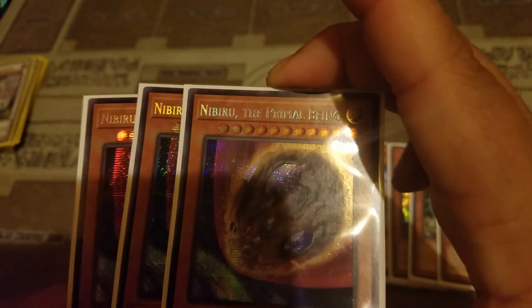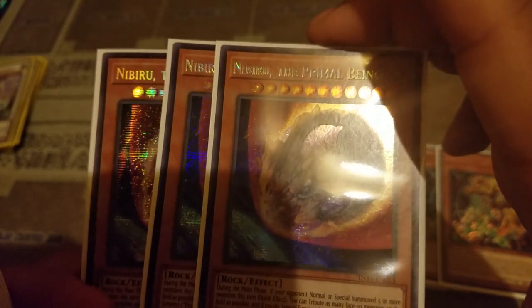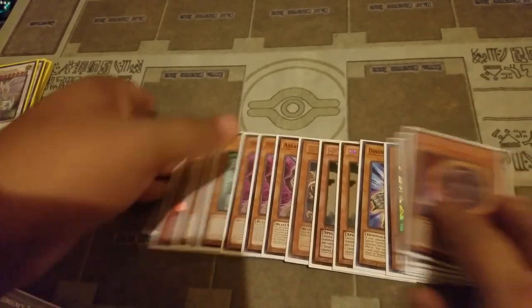And three Nibiru so that you don't get OTK'd by combo decks. If you take damage that's fine, that's one thing, but if they try to OTK you, Nibiru will stop you from being OTK'd. That's it for the monsters.